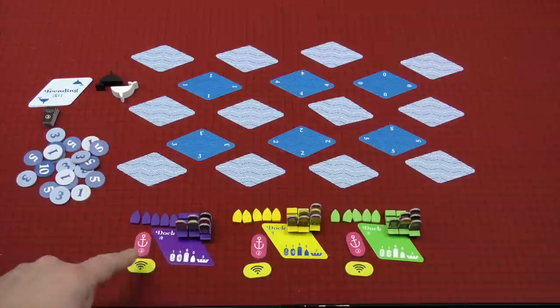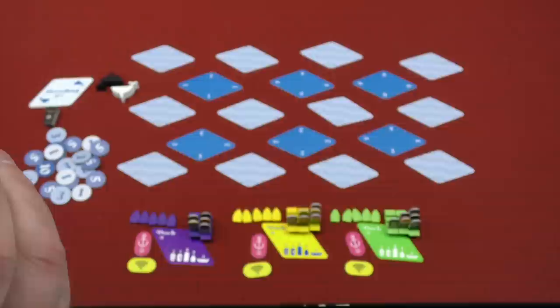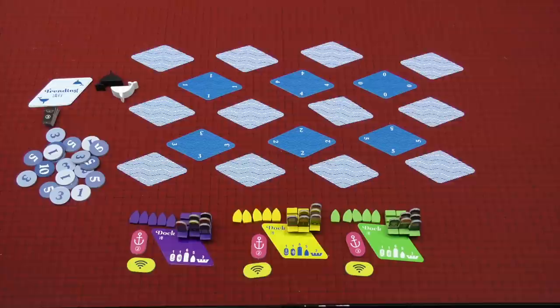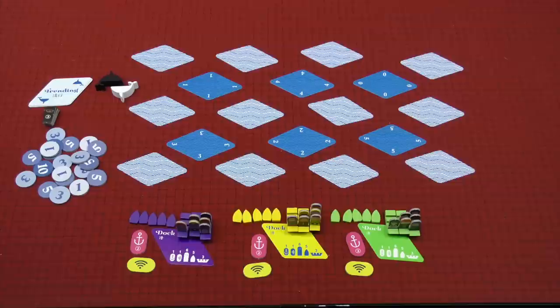Everyone has their starting materials. In the three player colors, you've got your docks and your three boats that have one, two, or three tourists in them. Everyone also has five investigation markers, an anchor, and a radar token. There are also some point tokens and a little deck of trending cards I'll talk about in a moment.